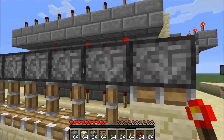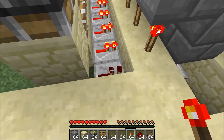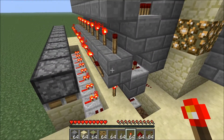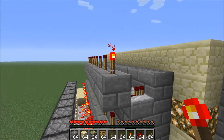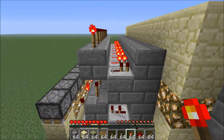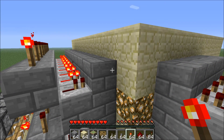Then below each of these pistons facing downward, there's a torch right here, leading into a repeater. Torch, block, torch, block, torch. This torch is necessary for getting input later from that. Then over here is getting output to the torches inside.